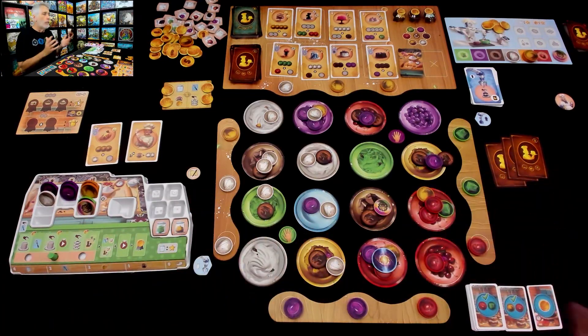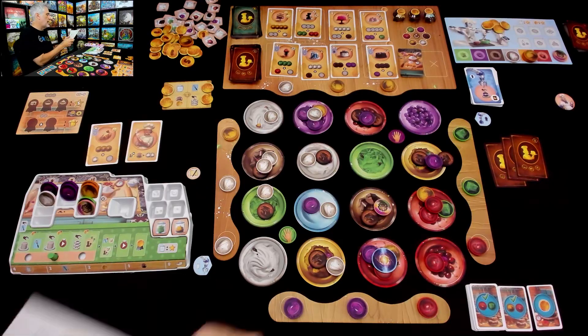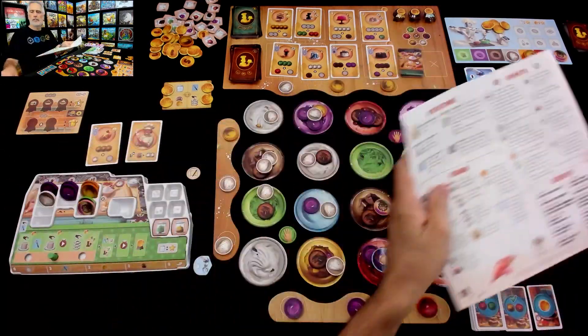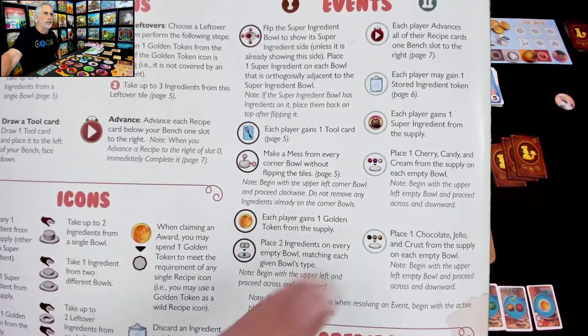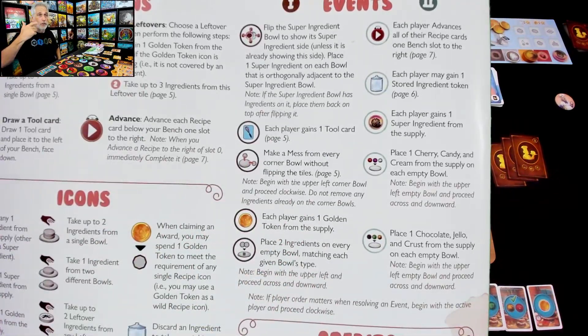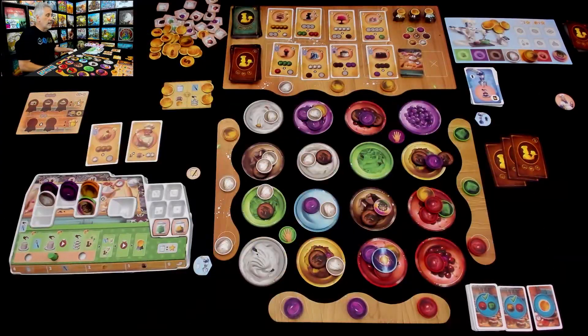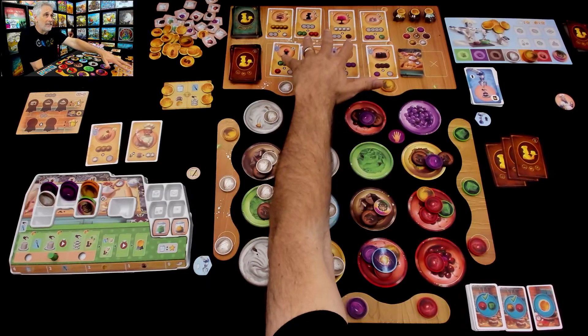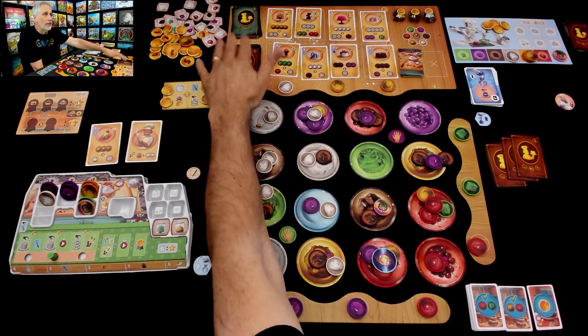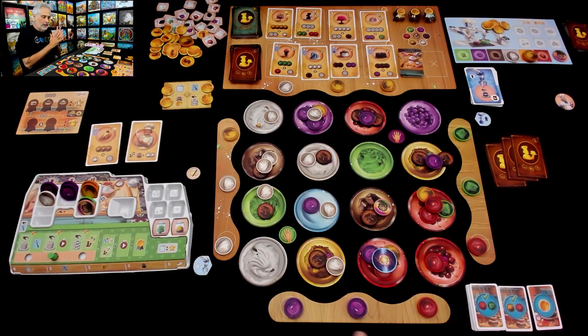Events generally tend to bring more stuff into the game. There's a list right here — you can pause and read what all the different potential events are. In a two-player game or solo game things don't get made very quickly, but I'll save that for final thoughts. So that was our event — it is my turn.